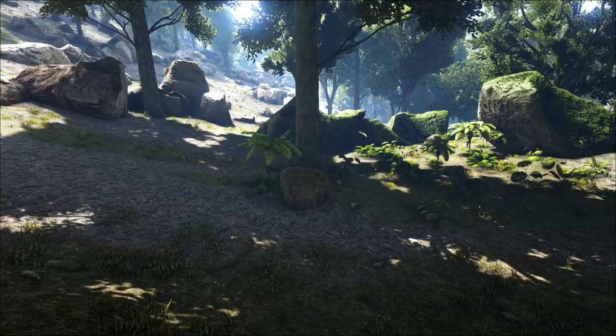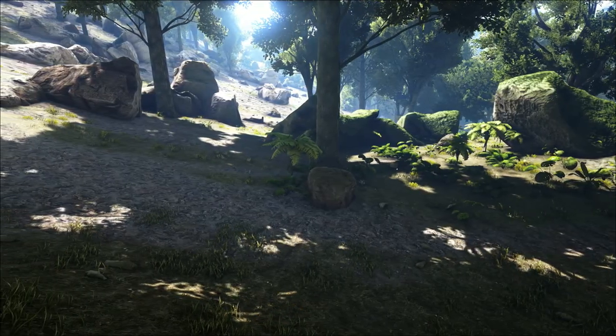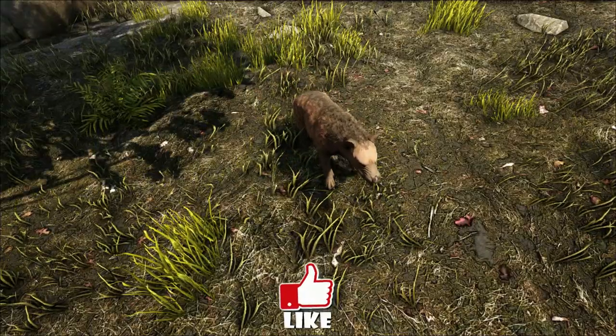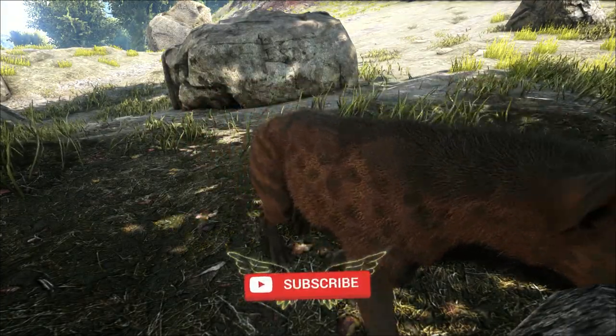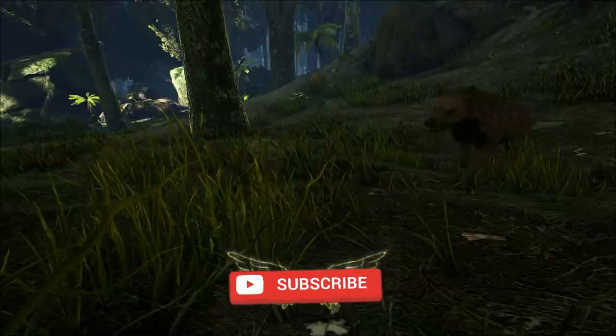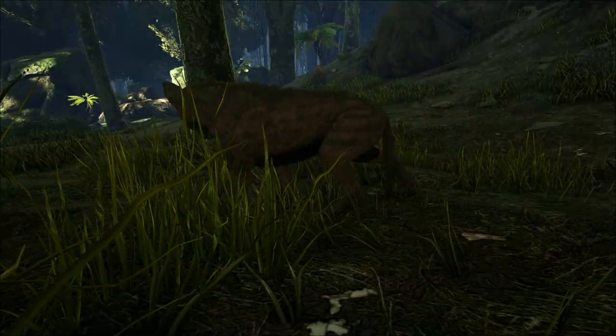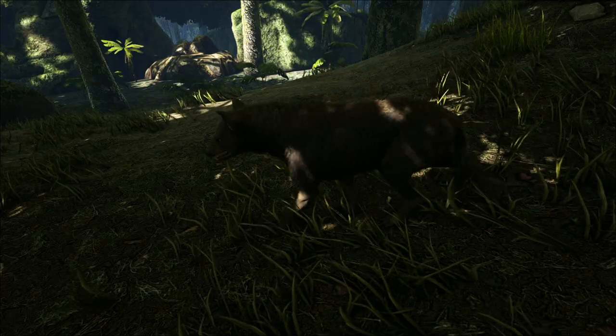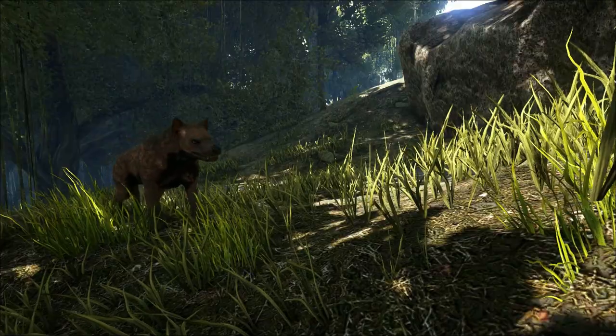In this episode we're going for the closest thing to man's best friend, which is the hyena dog. Instead of crafting a saddle, we get to craft a meat bag for these dudes, and that means we get to preserve our meat for a lot longer, acting like a portable refrigerator. We all know how quick prime meat spoils, so sit back, relax, let's go tame ourselves a hyena dog.